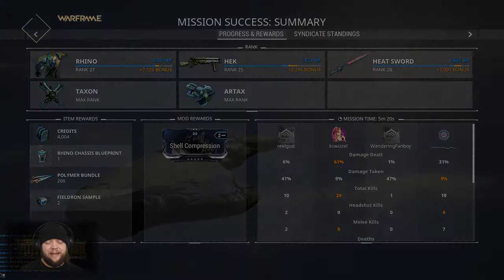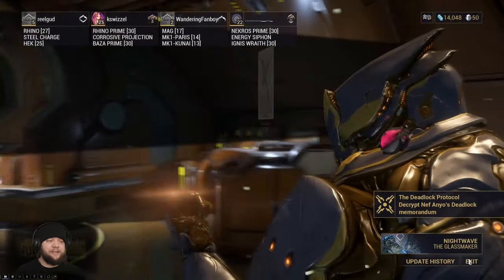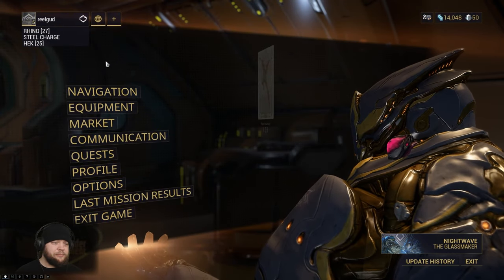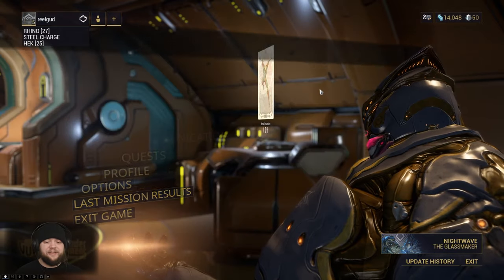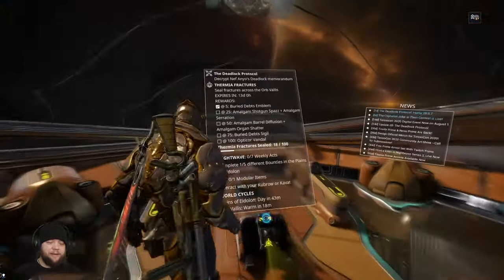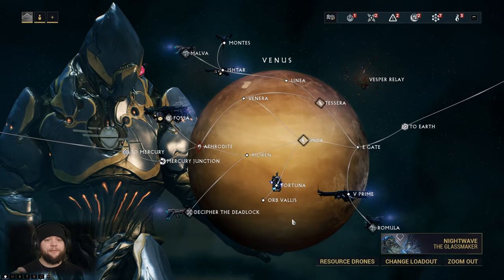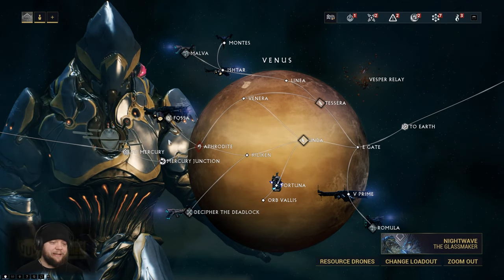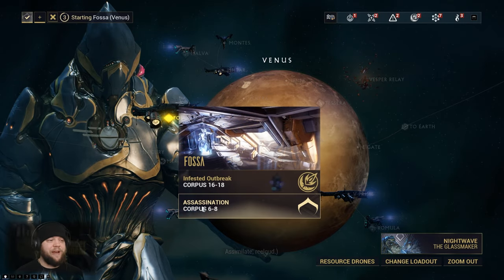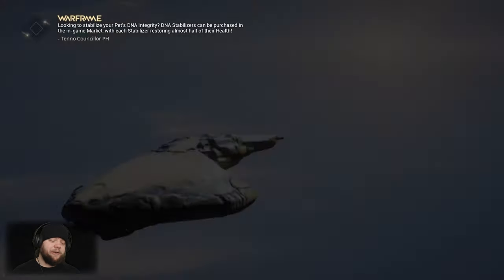Let's just do the Jackal and work on getting the blueprint for the weapon first. And then after that we'll see how much time we have left to go into the Deadlock Protocol. I also kind of want to see how this boss fight goes if you're solo. So I'm going to go in here and go solo and we will see how this goes down. I'm not sure that Rhino is the best option, but I'm going to bring him anyway. I do think that he's powerful for this, because if I had kept my Iron Skin up in that last fight when he did his knockdown that sent us through the wall, we wouldn't have actually gotten knocked down.